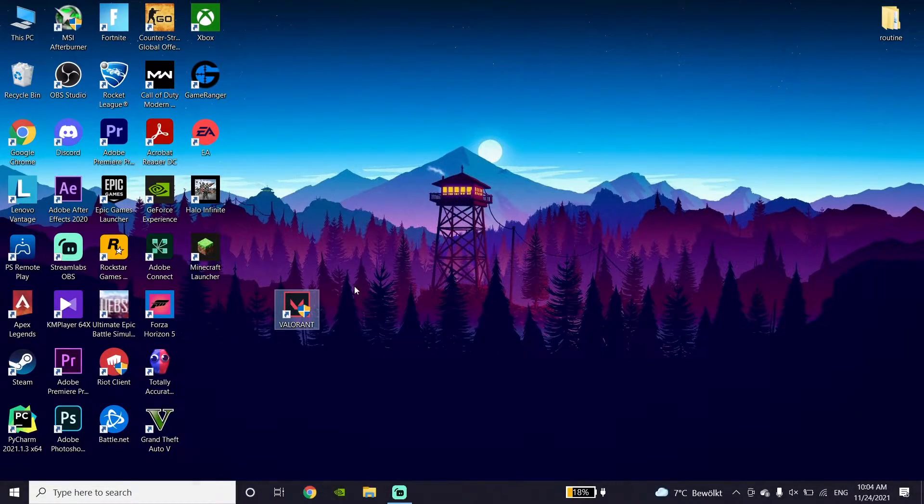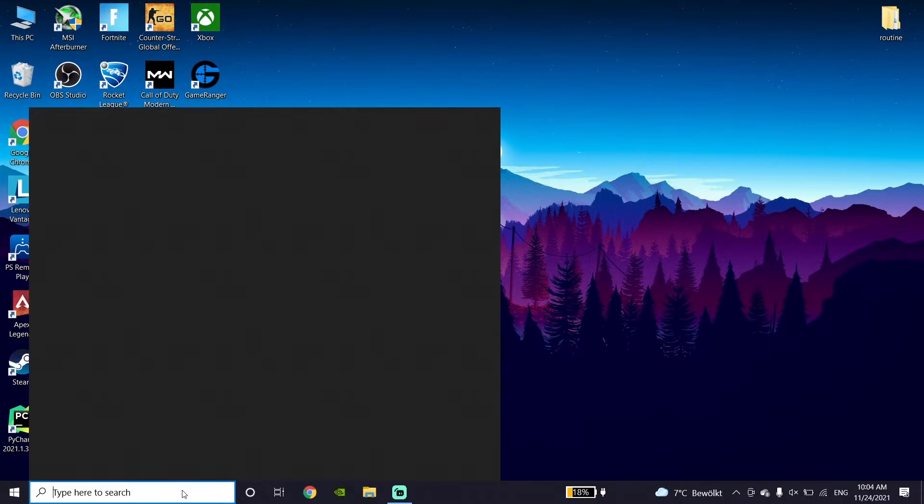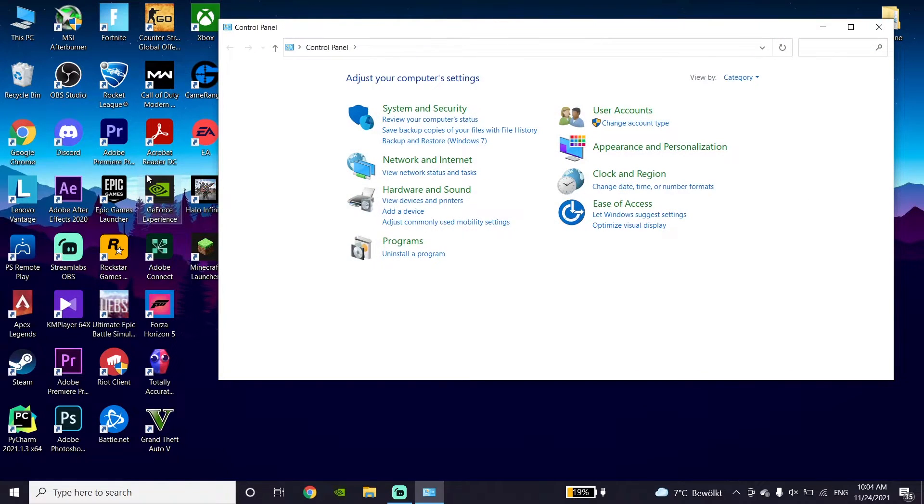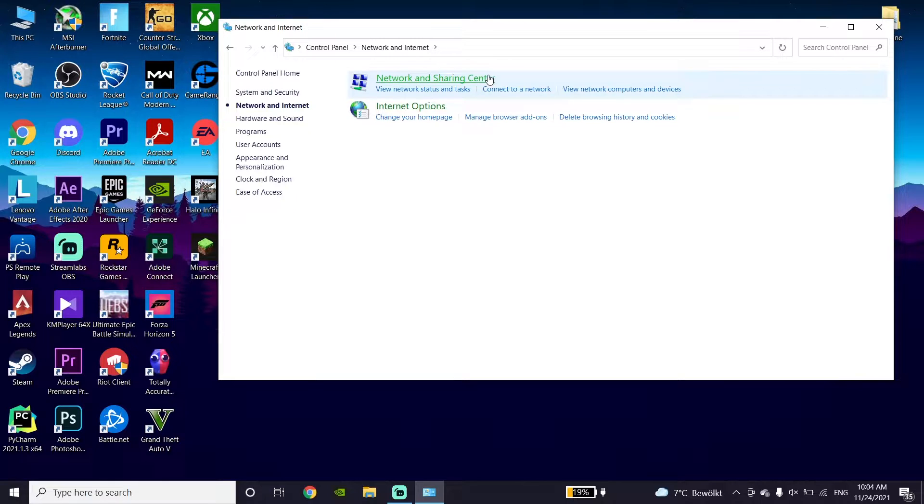Okay guys, for the first method to fix latency, high ping, or lag when playing Valorant: first of all, just go ahead and type Control Panel right over here and open it up. Then click on Network and Internet and then click on Network and Sharing Center.